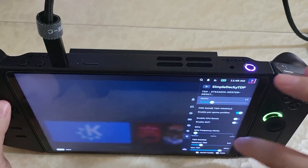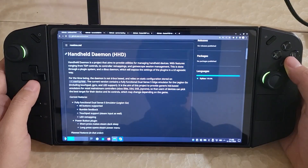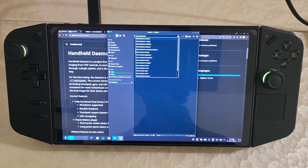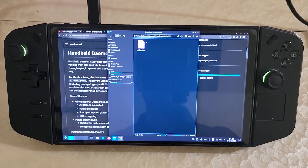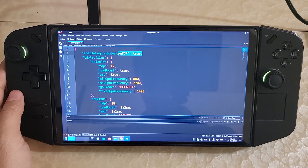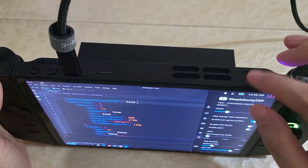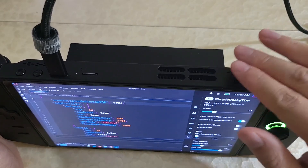So it's actually been fixed if you use this custom TDP method. To enable it, go into the desktop, go into the files, and navigate to /home/deck/homebrew/settings/simpleDekiTDP. There's going to be a settings JSON file, and if you open it you'll need to add one extra line at the very top: "Enable Legion Go custom TDP": true — make sure you have the comma at the end and it's written exactly like that. If you add this in and restart your device, when you change TDP in the plugin it will start properly using the custom mode on the Legion Go. This is pretty useful because when you set the custom mode, it changes things like fan curves and other settings so it can properly cool off the device at higher TDPs.